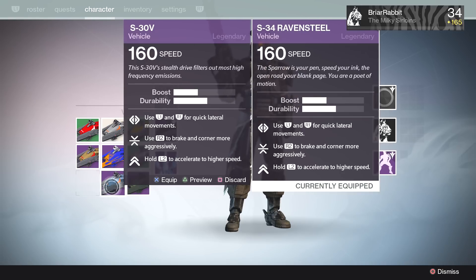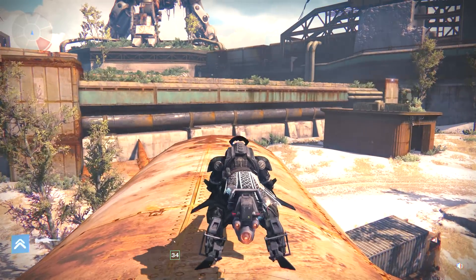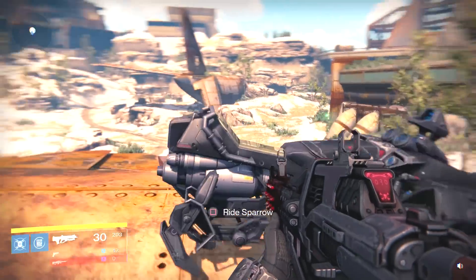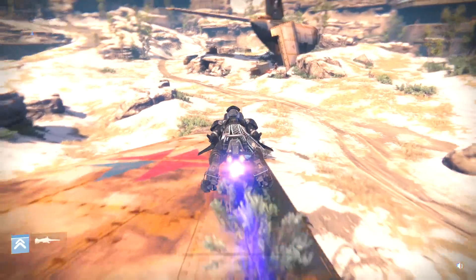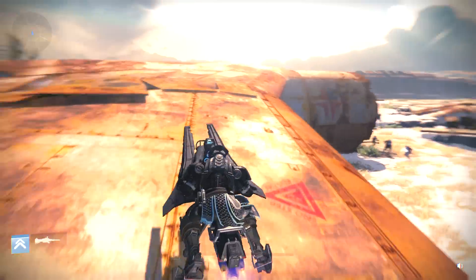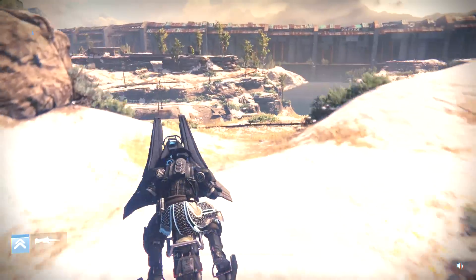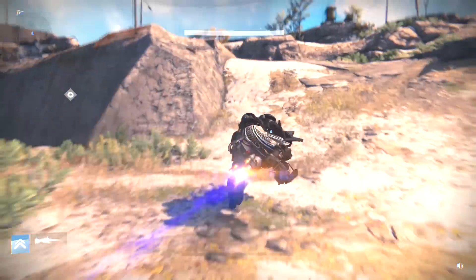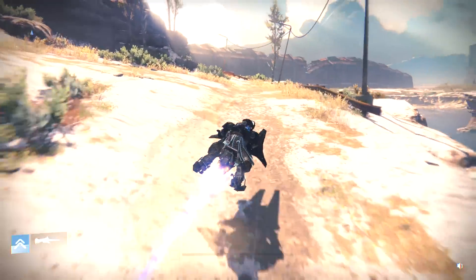It looks really nice in game — very well blacked out. There's a little bit of green on the seat, but for the most part the thing is all black. It handles just like a legendary sparrow would: it's got the tight turn radius, it boosts, and it's got a faster base speed than something like Time Breaker or Grave Robber. It's actually my preferred sparrow at this point. I do like crashing the boosting sparrows like Grave Robber or Time Breaker into things and making them explode at the right time, but I find these types to be a little more usable.